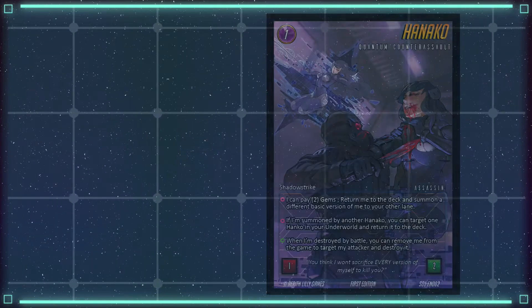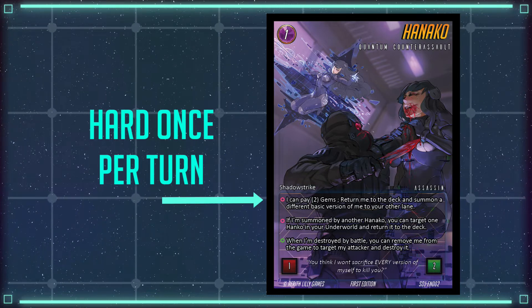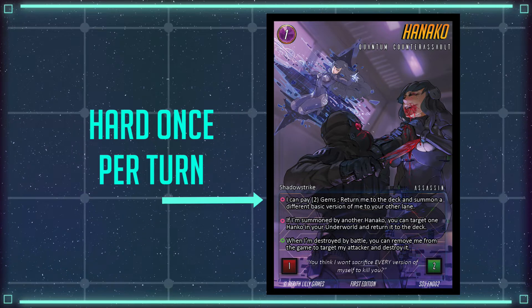They look a little like this. A pink circle next to an ability means that it is a hard once per turn, meaning that it can only be used once per turn regardless of how many cards have that ability.